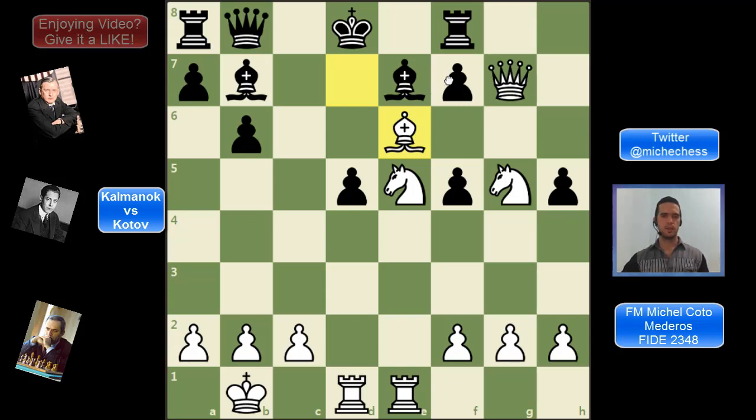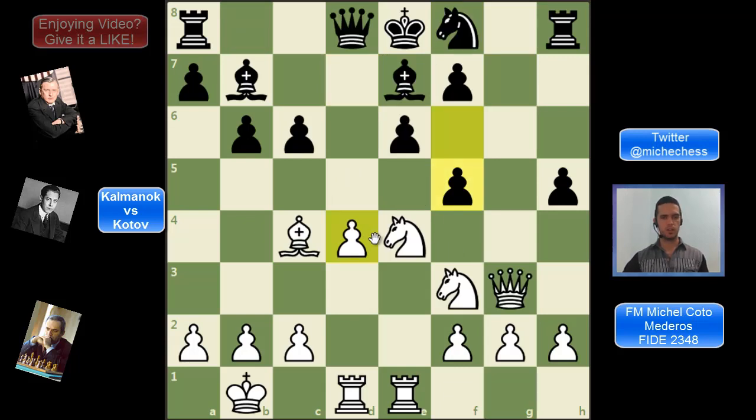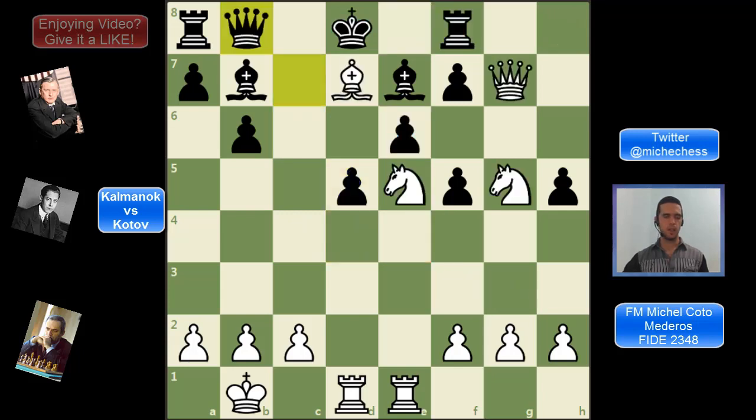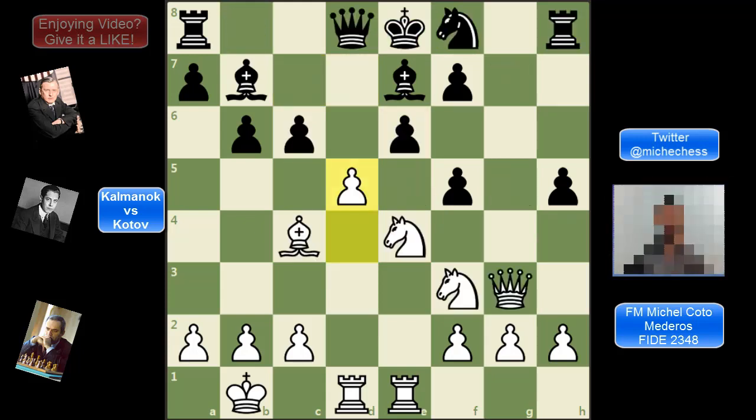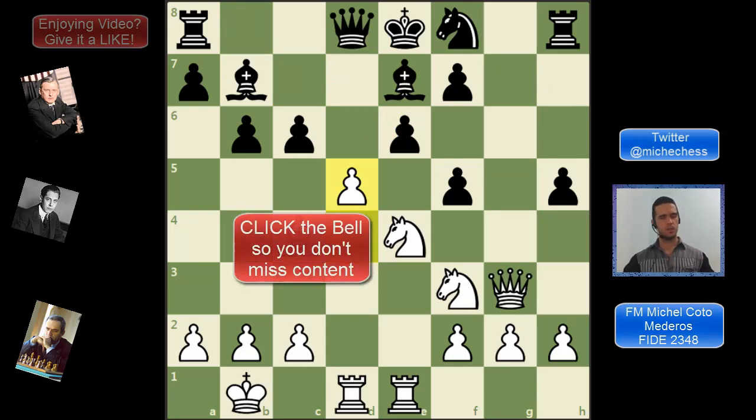If black takes, white can just capture, and then capture on f8 — if the bishop takes, queen d7 is checkmate. Two very special moments in this game: one is when Kotov plays d5, ignoring the threat on the knight and sacrificing the pawn in front of two black pawns, to take advantage of the king in the center; the other is bishop takes e6 to finish the game. It's already winning in different ways, but it's a nice move to end it. Which was your favorite move? Let me know in the comments. Thank you, like and subscribe. See you in the next one.